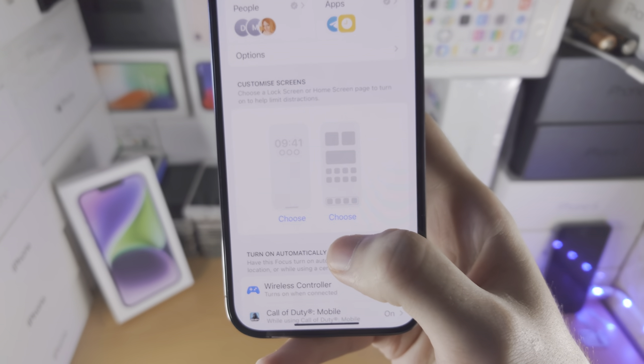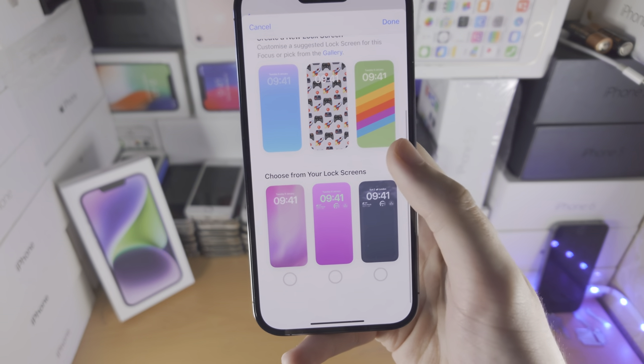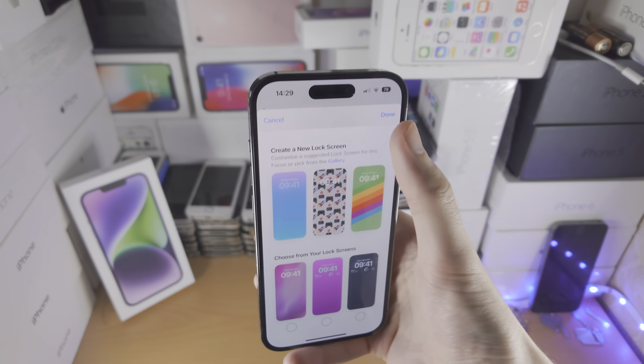You can also change the type of lock screen you're going to use. So if you've created multiple lock screens and you want to change one for gaming, you can.